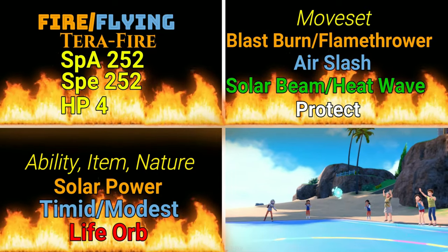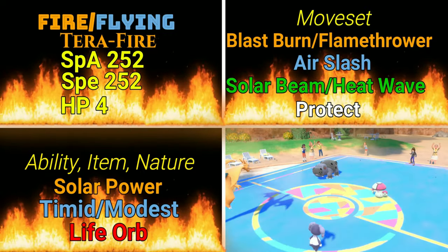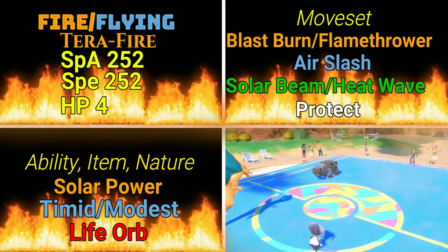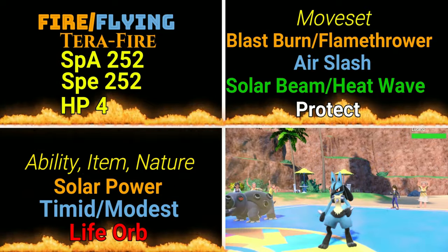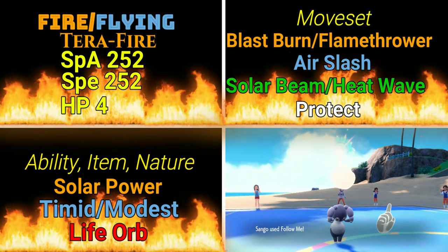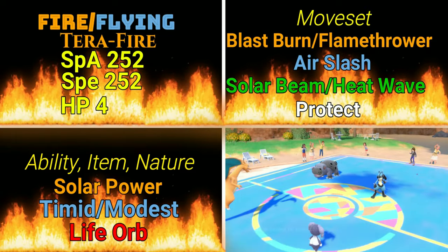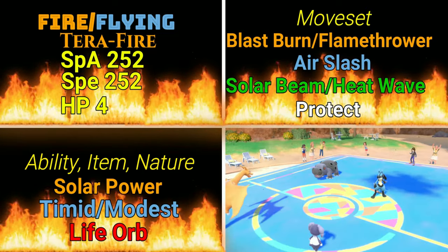Air Slash is going to be our Flying coverage while we're Fire Flying, and that's going to give us a lot of good coverage. Solar Beam is the coverage I like to have here so that if Rock-types or Water-types come out, I have something that can really beat them up. Especially if I've got my Solar Power going, instead of taking two turns for Solar Beam it's just one, and it's already doing a crazy amount of damage because of Solar Power and whatever item you have on.